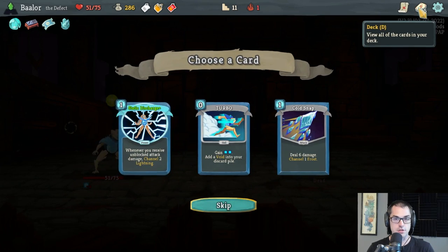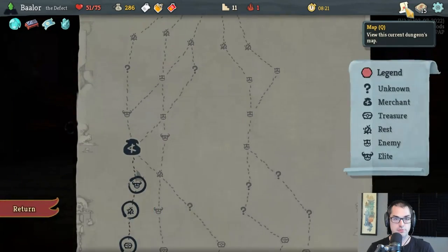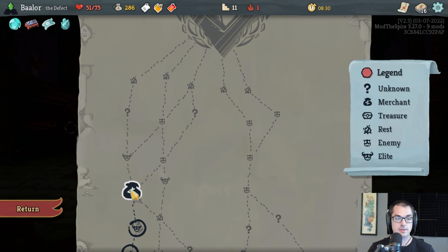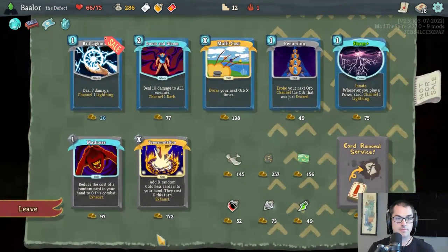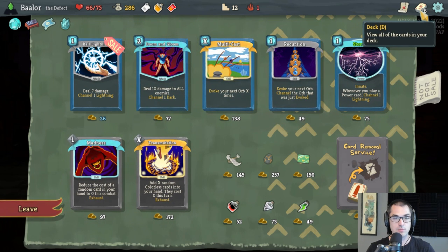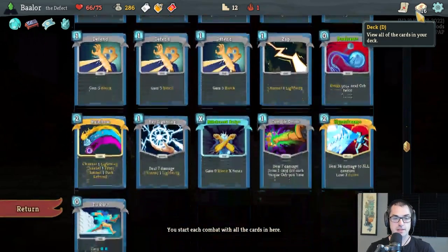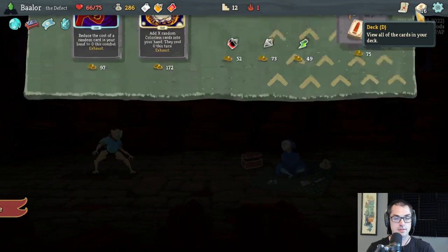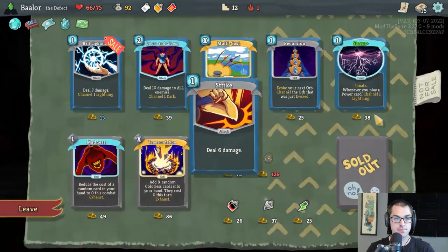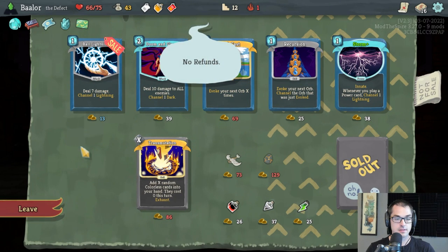Frozen Egg upgrades any powers we see, like this Static Discharge. Might want to take a Turbo — it's good with Reinforced Body, and it would also be a way to initially play something like a Meteor Strike. Membership card is pretty good, allowing us to get a 50% discount on all purchases forever. Shops are going to be important during this run so we can remove cards and purchase rare cards. I'm also thinking about Madness — if we can find a Plasma Orb generating card and make it permanently free, that makes it a lot easier to play enough times per turn. Let's start with the Membership card, remove one Basic Strike, and purchase one Madness for potential later use.